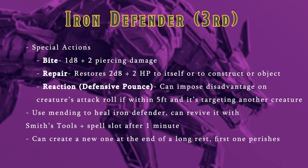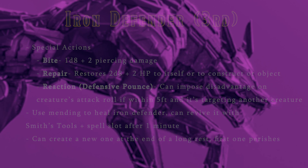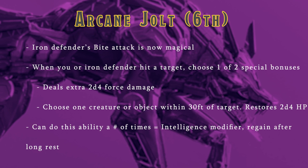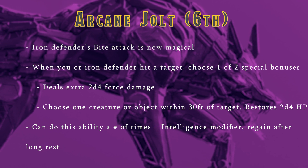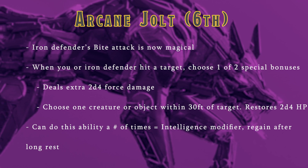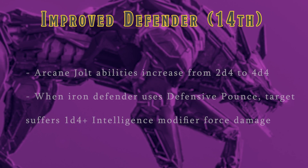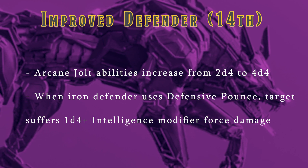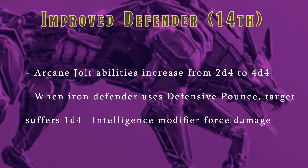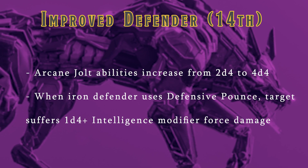It feels more fleshed out than the original, and it states that you can create any four-legged creature, not just a beast with a challenge rating of 2 or lower. At level 6, you'll gain Arcane Jolt, which makes your Iron Defender's Bite attack count as magical. When either of you hit a target, you can either deal an additional 2d4 force damage, or heal a creature within 30 feet of the target by 2d4 hit points. The last feature is Improved Defender, which boosts Arcane Jolt's dice from 2d4 to 4d4. Also, whenever your Defender uses Defensive Pounce, the target gains disadvantage on their attack and suffers force damage equal to 2d4 plus your intelligence modifier.